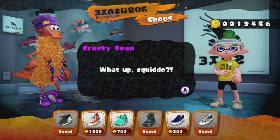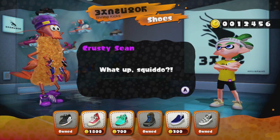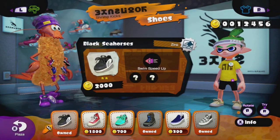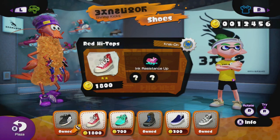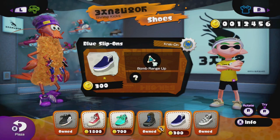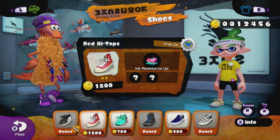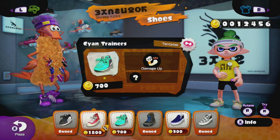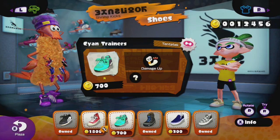Let's see that. Crusty Sean — check him out. He's a shrimp and he's wearing a lot of shoes. So it looks like I've bought most of what there is, because they rotate their merchandise every real-time day bringing in new merch, but they didn't rotate all the stuff I own. So I guess I'm getting close to owning everything. There are only six options in each shop every day, except the weapon shop.